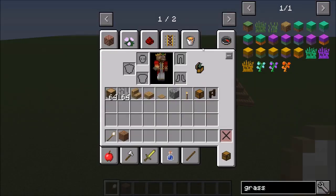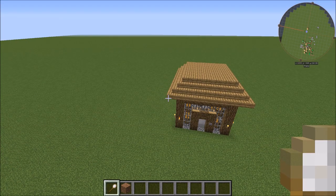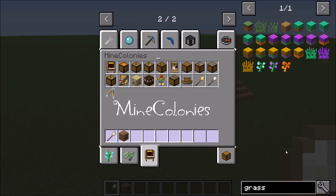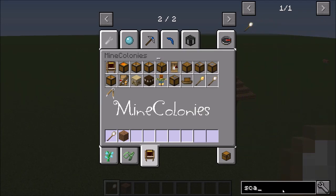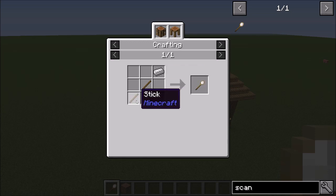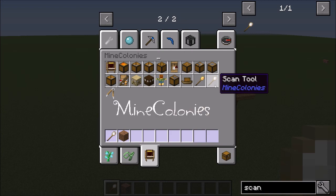To use the scan tool, you can get it in creative mode, or there is a recipe to craft it in-game. I can't remember it off the top of my head, but it's on the website and the wiki - and actually the game will tell you: it's stick, stick, and iron ingot. It might clash with a few other mods so we may change the recipe, but no clashes reported yet. You craft it in a simple crafting station from Tinkers' or vanilla Minecraft.